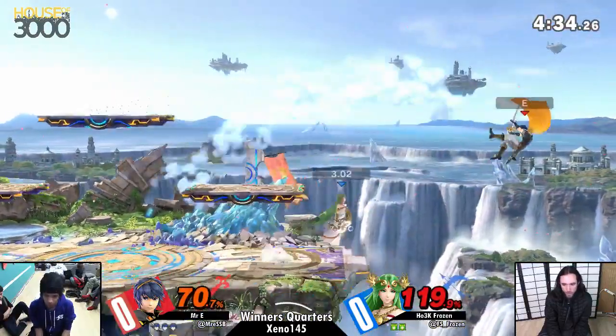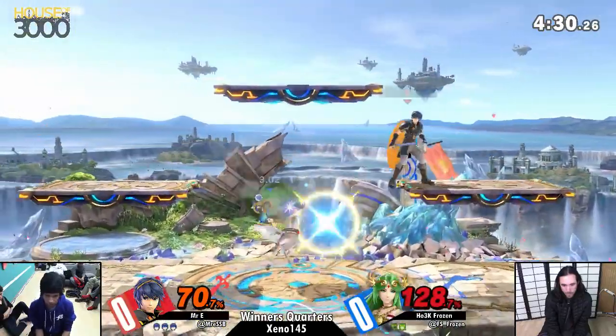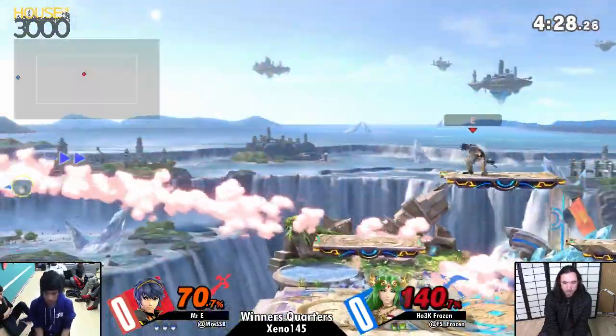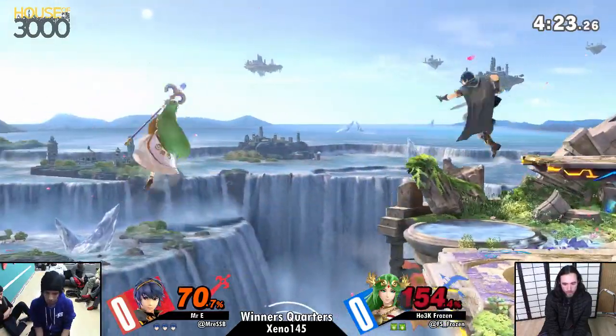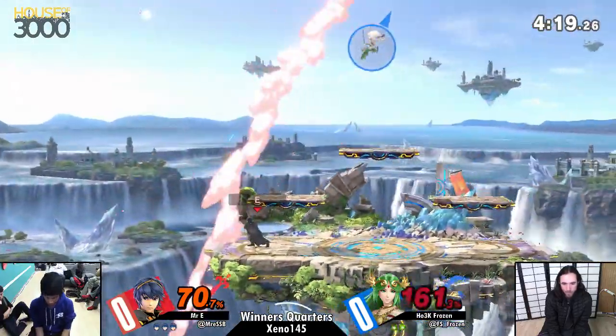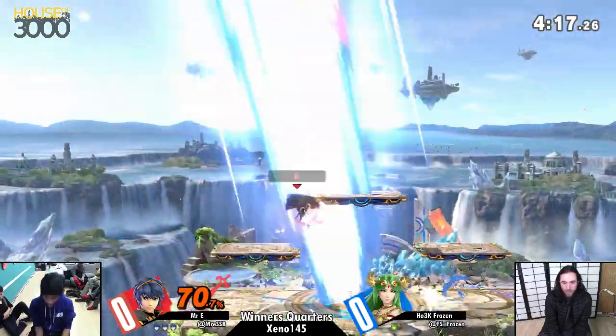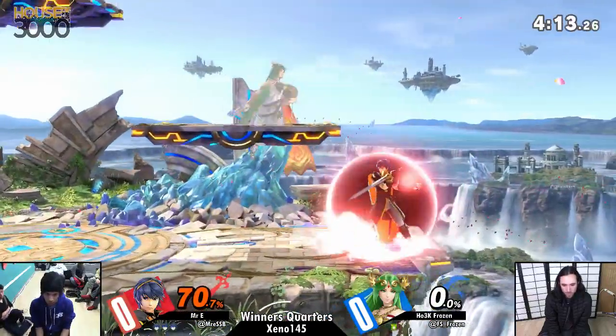Frozen finally getting some offense in, EE off stage, but we just re-establish neutral. Up B not going to take the kill. Everything's working for EE right now. Frozen has to find a better way of getting back onto the stage — this is where he's taking a lot of his damage and getting all of his stocks taken.